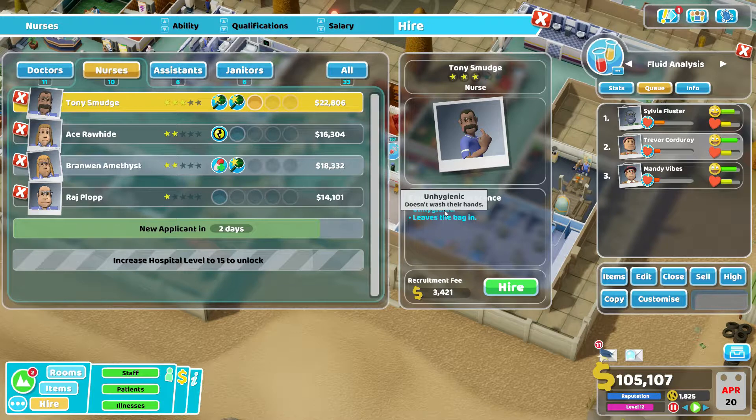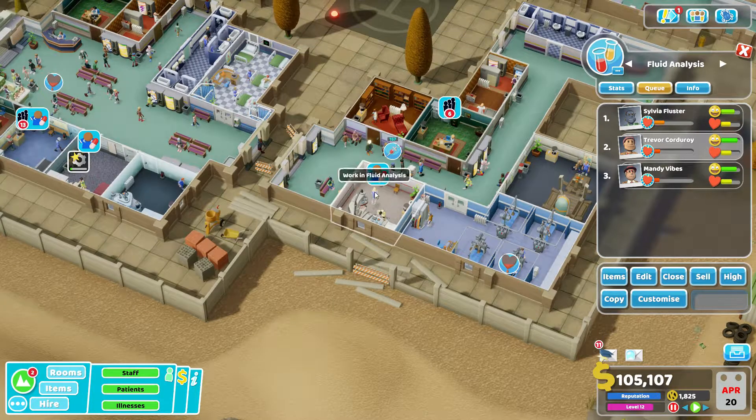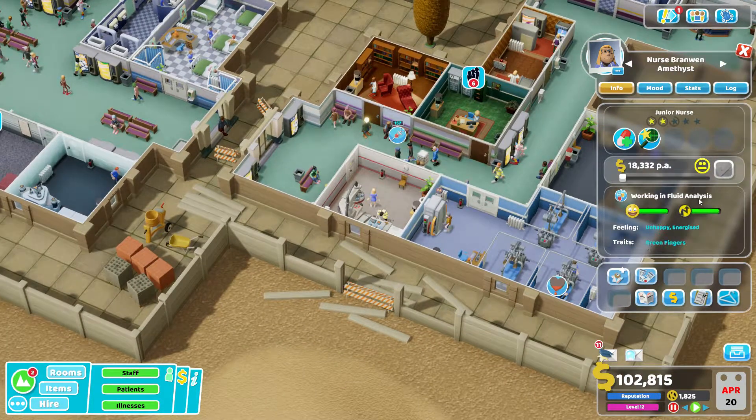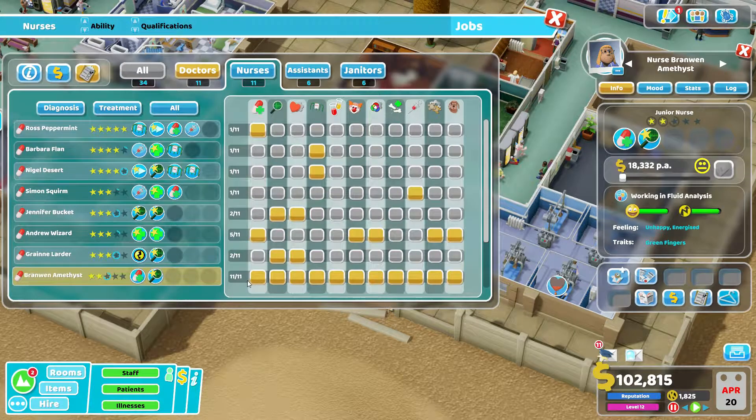Unhygienic — could be worse. I think unhygienic actually lowers the health of your patients. We're going to go with this one because they've got green fingers and they mean well, so they'll have to do for now but we're not going to let them go into pharmacy.